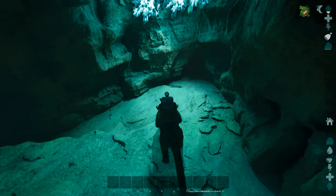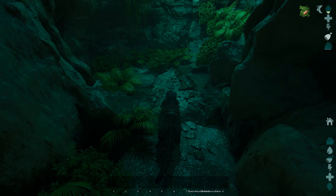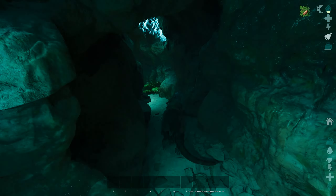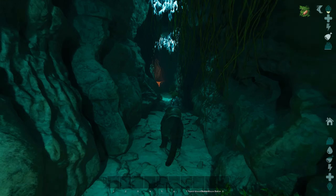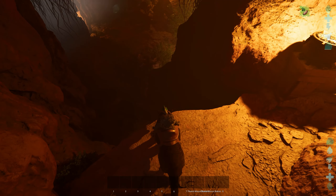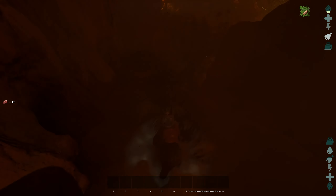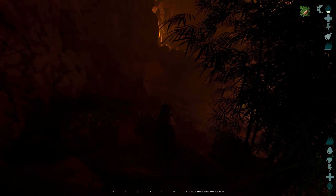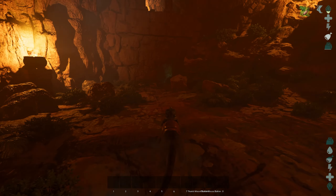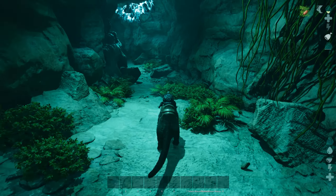In between the cauldrons there's going to be a crack in the wall — that's the cave entrance. Inside this cave we'll head down. This cave leads to a couple of things: it leads to the jumping puzzle, which is what we're going to be doing, and it also leads to the underworld — that big open underground area where you can build. But before we get to that point, we're gonna stop off at the jumping puzzle.